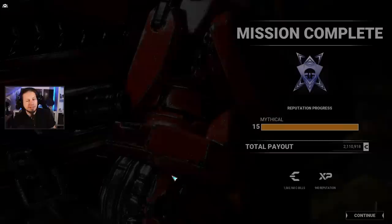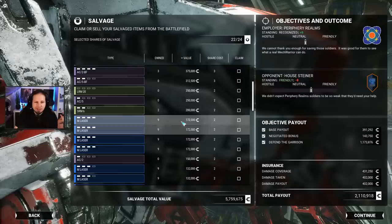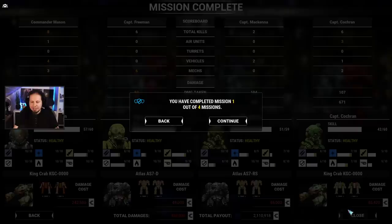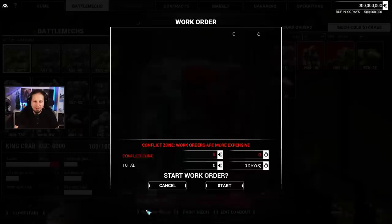Which means we're going to dive directly into it. We got 24 salvage points — the only thing we can get is an Orion, as well as all the medium lasers that we want. Single heat sinks galore, and that's it. It's another mech, which means a lot of money. The others are in pretty good condition, but the King Crab — not so much anymore. I don't like seeing critical parts, so I think I'll start repairing those. Let's go — go back to battle mechs, start the repair on this King Crab.